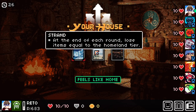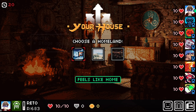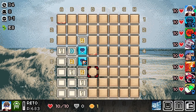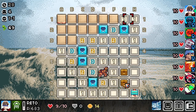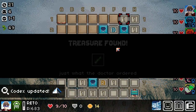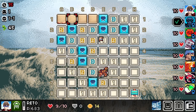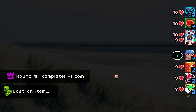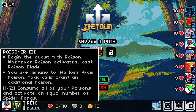Stage gains an extra frozen cell every round. At the end of each round, lose items equal to the homeland tier. Burning cells deal additional life loss equal to the homeland tier. Let's go with the frozen. Frozen tiles basically put an ice block on a tile so you can't tell what's there. I find it hard to believe we couldn't have avoided that guess.